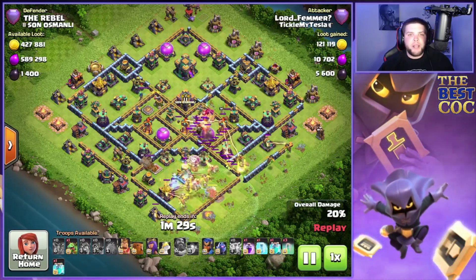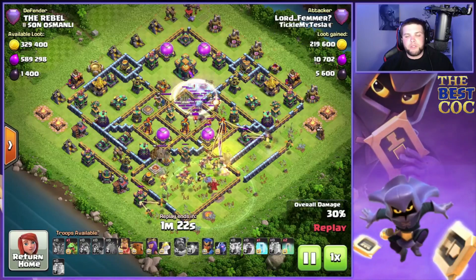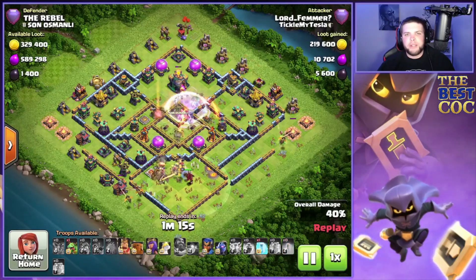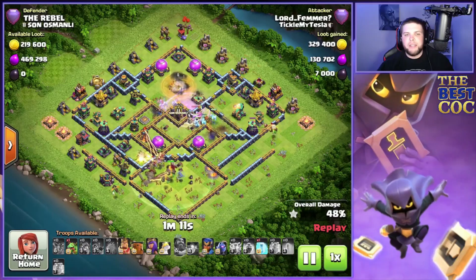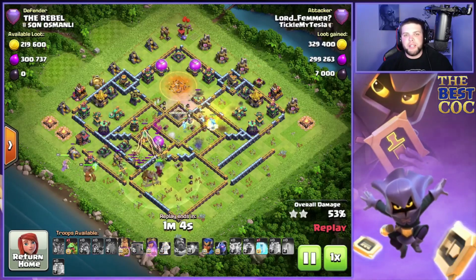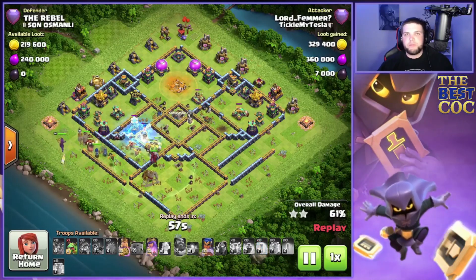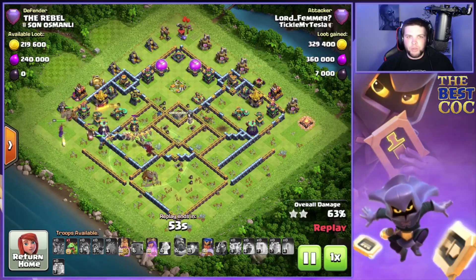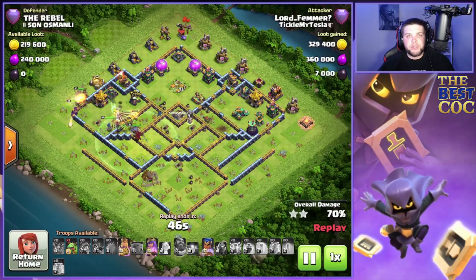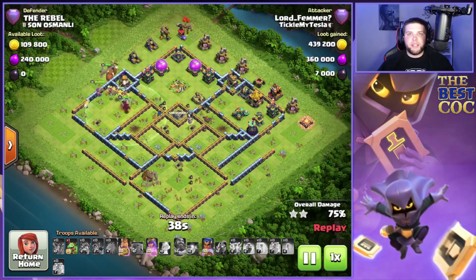Wanted to talk about the top accounts and what attacks they're using. We have the super dragons and we have four accounts using queen charge hybrid, which I am fascinated by. A lot of these bases have switched, trying to accommodate all the spam and the current meta, and they're almost weaker against some queen charges — especially hybrid — because a lot of bases are switching to single target infernos to defend against super dragons. Single target infernos don't really do much against hybrid; the multis are the ones that really can destroy hybrid. So having a lot of singles allows some of these players to push very deep in Legends League. Four of the top ten are using queen charge hybrid, and I love seeing that because it's my favorite attack.